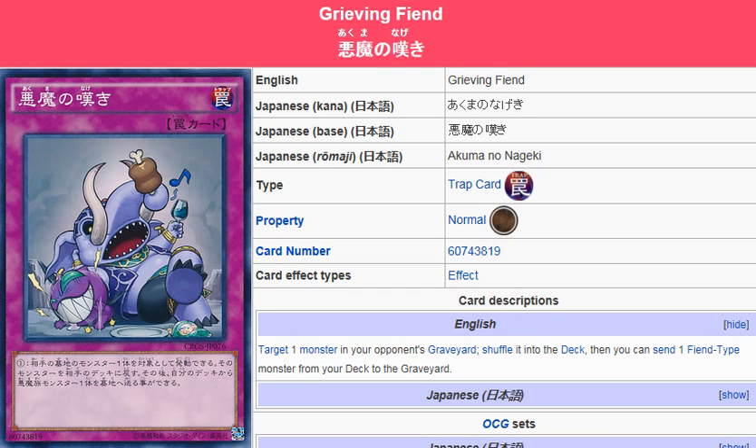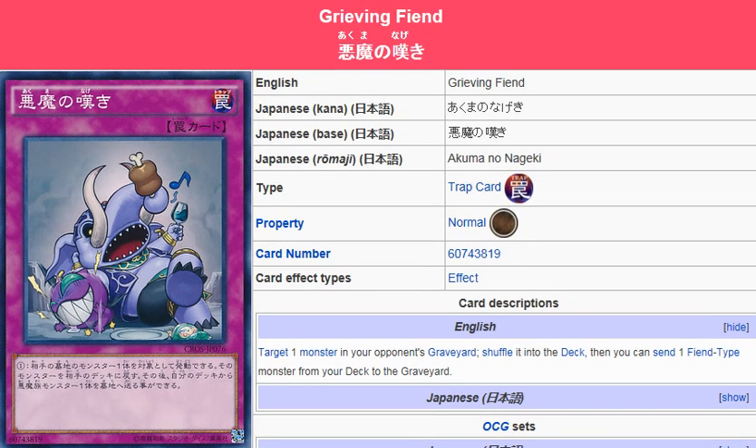Arch Fiends, etc. There's a lot of benefits with a card like this, and you'll be able to use it in the Burning Abyss archetype. There are a lot of Fiend-type builds out there that it works good with.